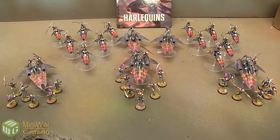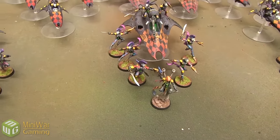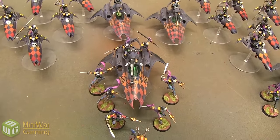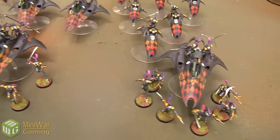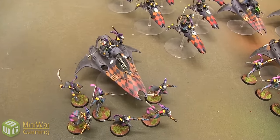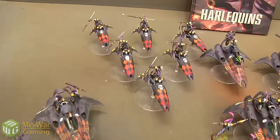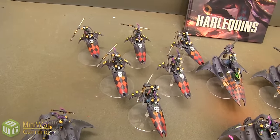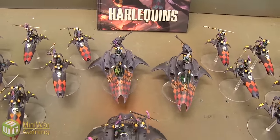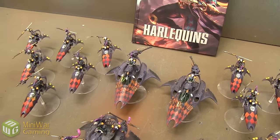Starting off, we have my 1850 points of Harlequins. I have my Warlord, who's a Shadowseer at mastery level 2. His psychic powers are Dance of Shadows, Peel of Discord, and Veil of Tears — all from Phantasmancy. He's going to be riding along with a troop squad in their transport, the Starweaver. So it'll be 5 guys plus the Shadowseer in that one. Then I've got another 6-man troop squad riding around in their Starweaver, and then another troop squad over here.